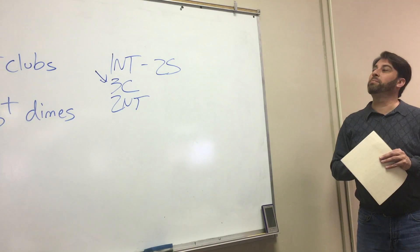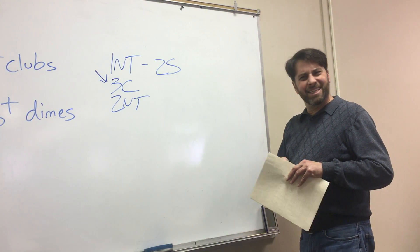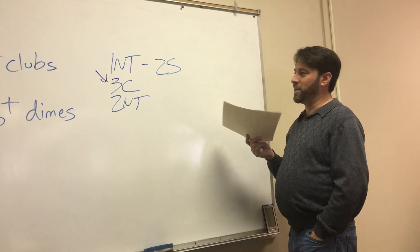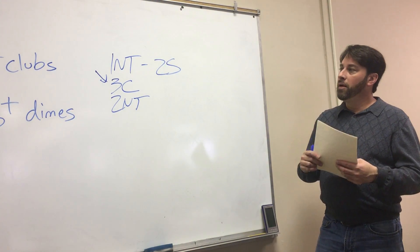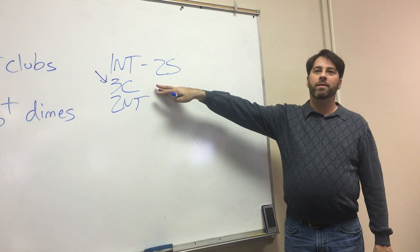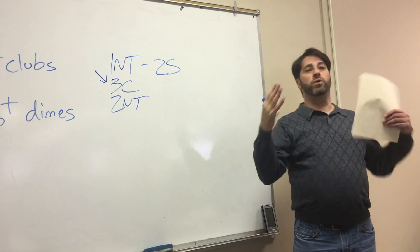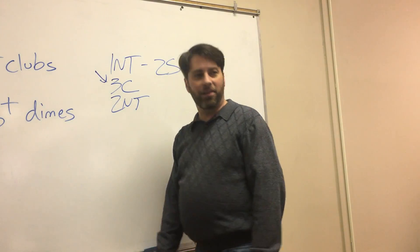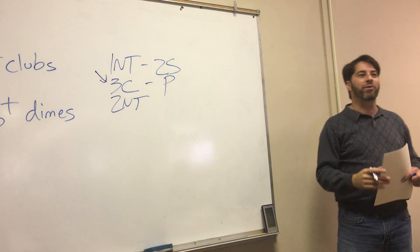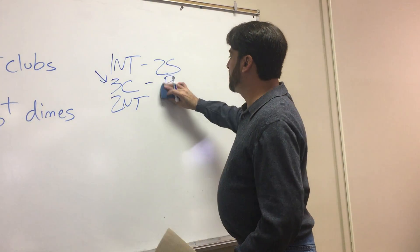About the only thing up for debate - because I see people do it both ways - is which bid means 'I like it' and which means 'I don't like it.' My preference is I bid the suit if I like it. You can really do it either way; some people bid the in-between step, two notrump, to say 'I like clubs.' Ultimately it doesn't matter a whole lot, because as long as your bid doesn't bypass three clubs, you can always stop there. If I bid three clubs as a super accept and partner has a terrible hand with six clubs, they're going to pass anyway - we haven't gotten any higher than we were planning.